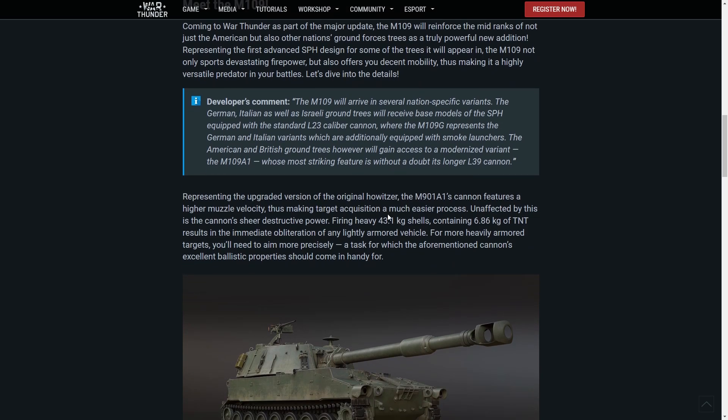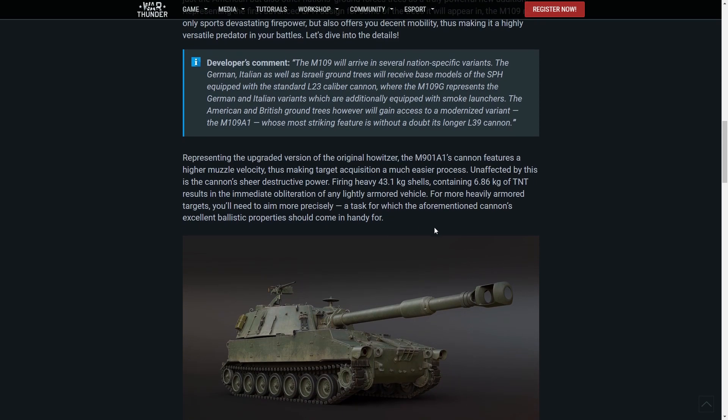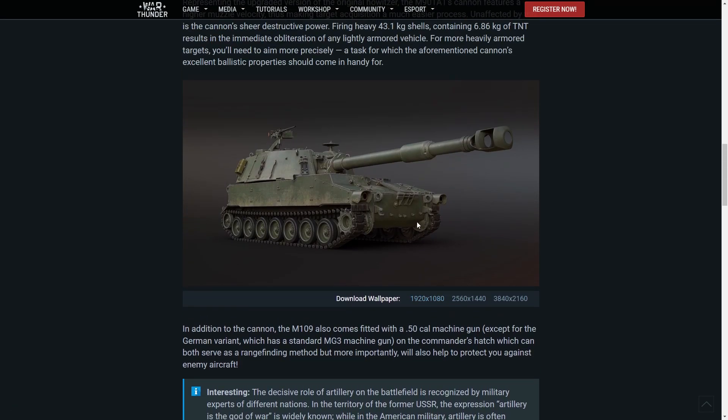The M109A1's cannon features a higher muzzle velocity, making target acquisition a much easier process. Unaffected by this is the cannon's sheer destructive power, firing 43-kilo shells containing nearly seven kilos of TNT, resulting in the immediate obliteration of any lightly armored vehicle — pretty much any vehicle, really, with a good shot. For more heavily armored targets, you'll need to aim more precisely, a task for which the cannon's excellent ballistics should come in handy.